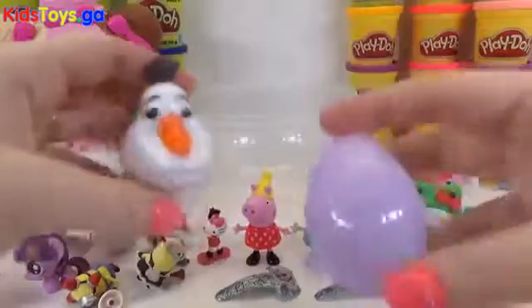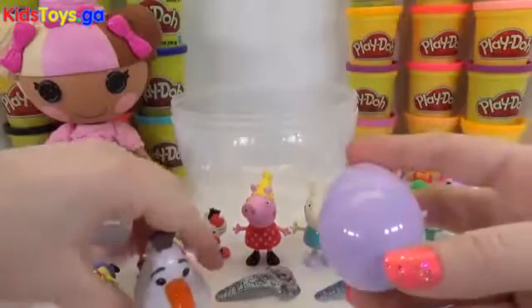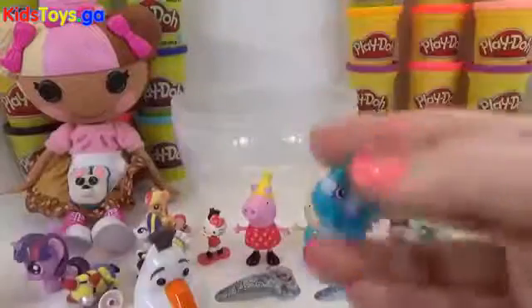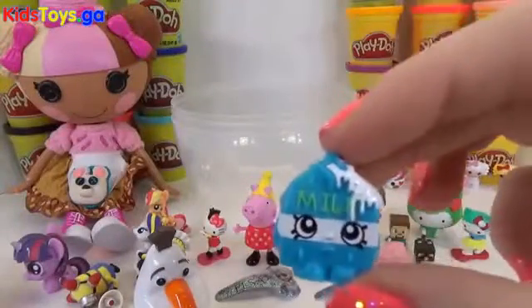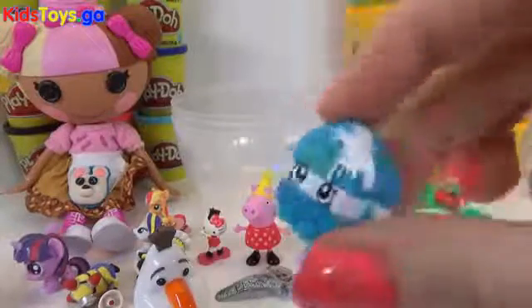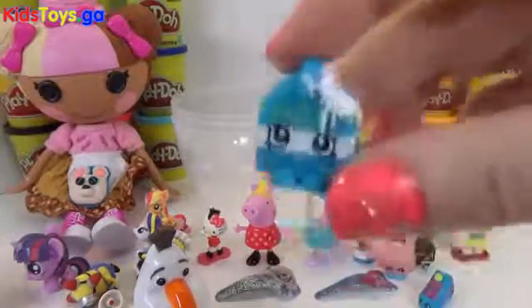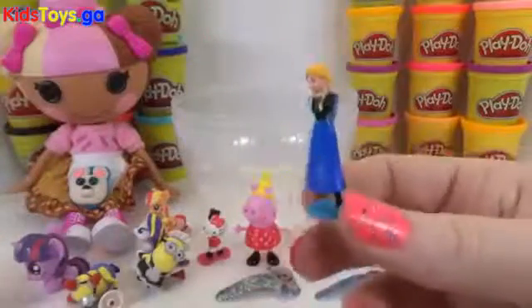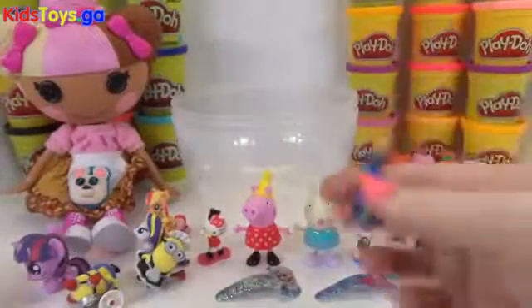We're down to two. Let's open the purple one — we'll save Olaf for last. Another Shopkins! I do not remember this one's name, but I know it is Milk. If you know this Shopkins' name, let me know in the comments. Yay, Shopkins! Okay Olaf — and we have an Anna! What a perfect way to end all of our Surprise Eggs!